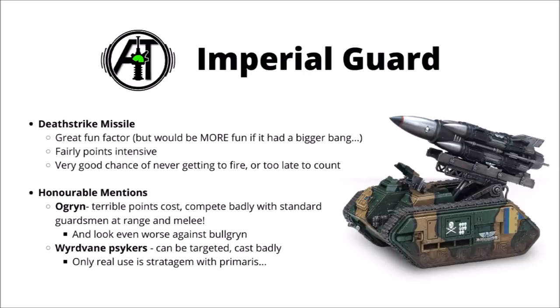My other pick would be the Wyrdvane Psykers — basically investing points in casters who can both be targeted directly by the enemy without character protection, and cast powers very unreliably on top of that. They do have a somewhat niche use in using the stratagem with the Primaris Psyker, but even then I'm not really convinced of that investment compared with just buying very cheap Astropaths who still cast perfectly well.